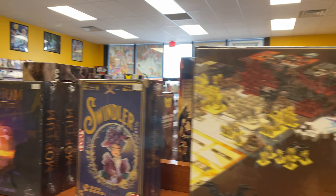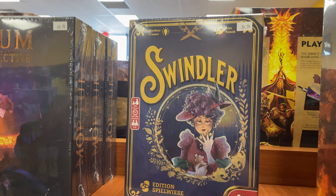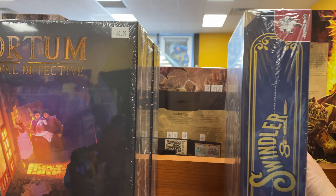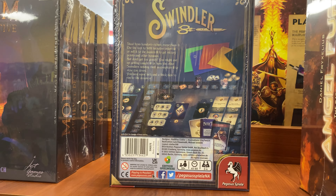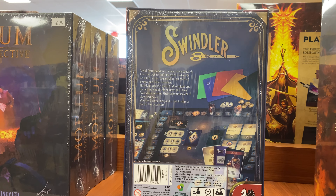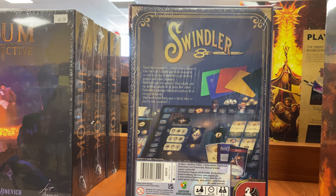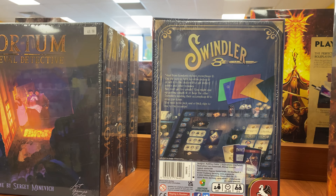Then we have Swindler, where you're trying to swindle your way to the top in Victorian England — conning rich nobles and trying to outdo the other players. It definitely looks fun, it's a lighter game at 45 to 60 minutes, and it's a two to four player game. Most of these are one to four or two to four, so they're in a standard game group format.